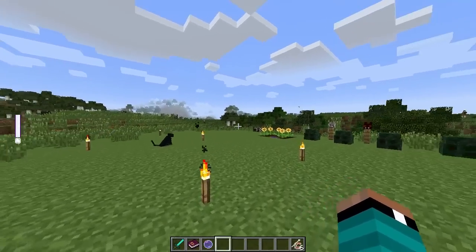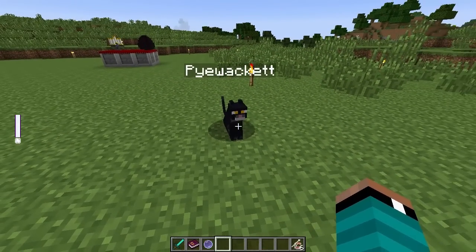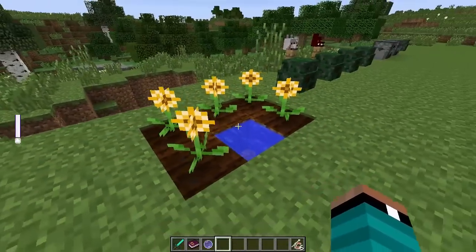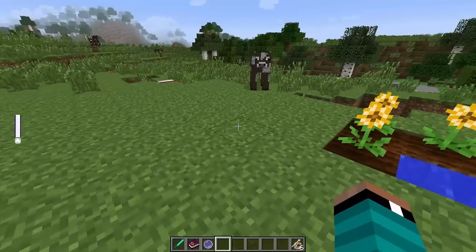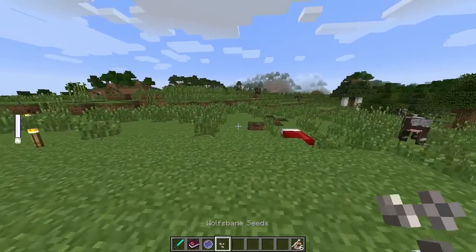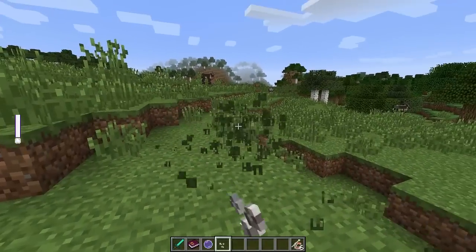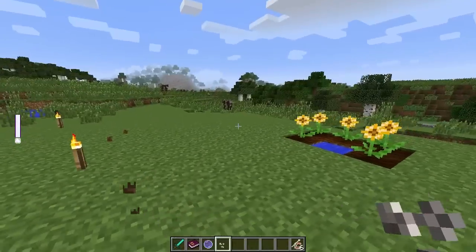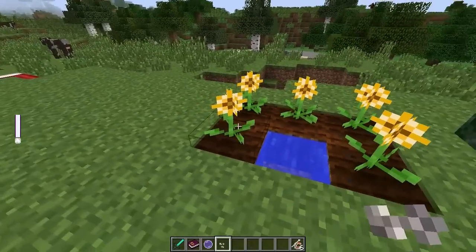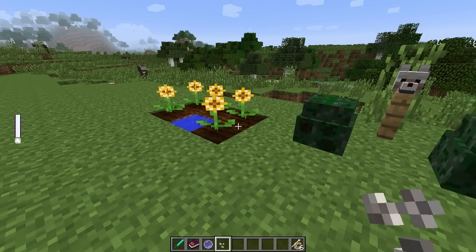The first thing I want to show you guys is a brand new plant called wolfsbane. To get wolfsbane seeds, you basically just punch grass and you're gonna get a bunch of different types of seeds in the witchery mod — your mandrake seeds, your belladonna seeds, your snowbell seeds, and you also get wolfsbane seeds. If you plant them near water with normal farming, they will grow up into these little plants called wolfsbane.